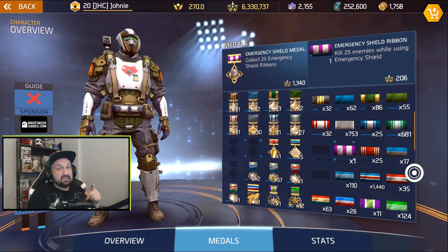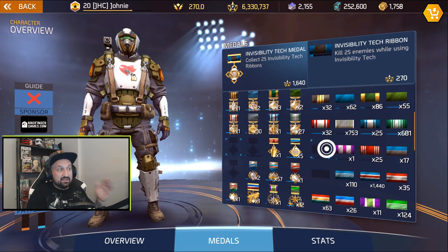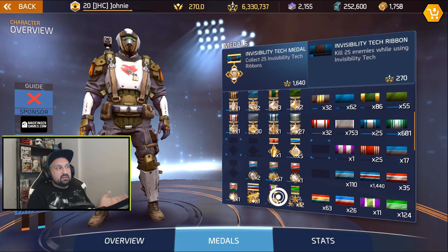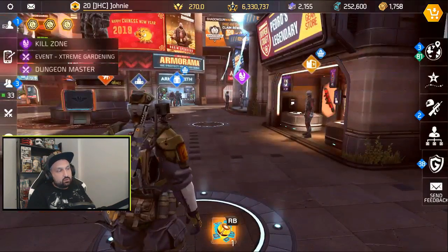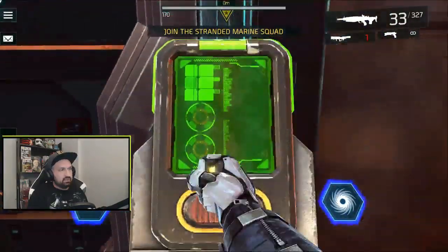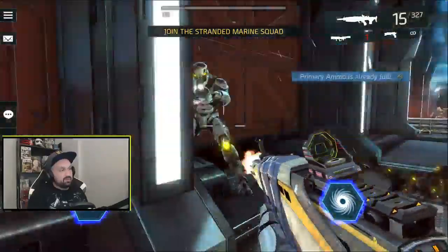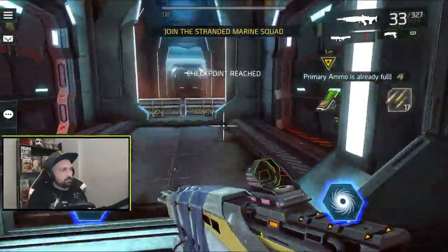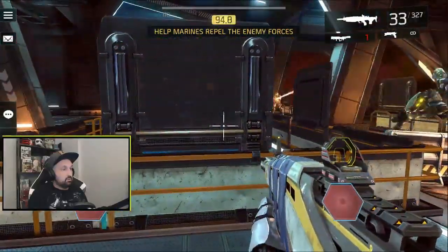If you guys have a better way to get the invisibility tech ribbon, post it in the comments — I'm thinking about the medal, not just the ribbon. 20 times 525 is crazy. What if you go invisible first and then throw the AM bomb? What's the time frame between when you're not invisible and when the next kill still counts? Let's try the opposite — go invisible first, throw the AM bomb, and see if the kills count.